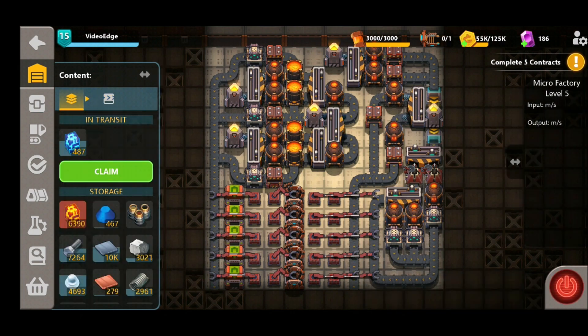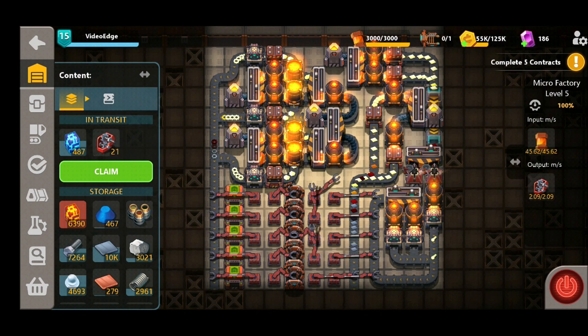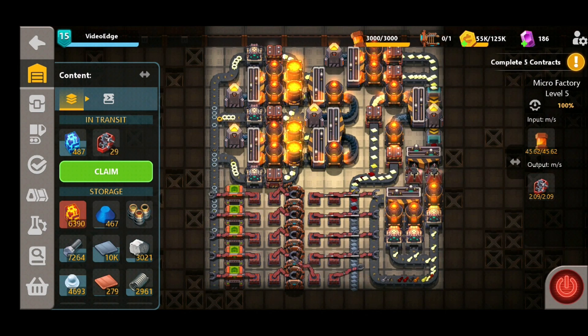Here we are — we've placed it down. We're going to give it a whirl and we can see we're producing around about the same amount. Slight deviation from the sandbox building, but nevertheless 2.09 gearboxes a second. Starting to fill up nicely in our transit — we're going to have a nice steady supply in our storage for all our future designs.